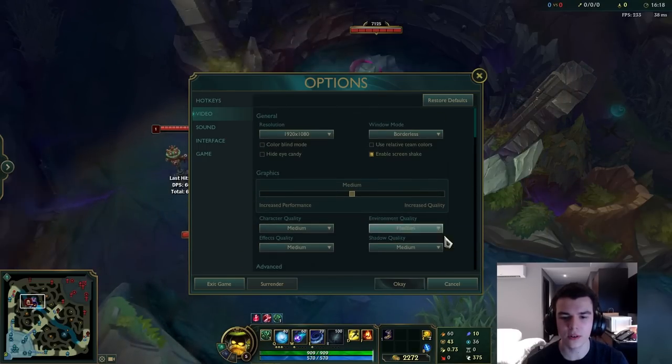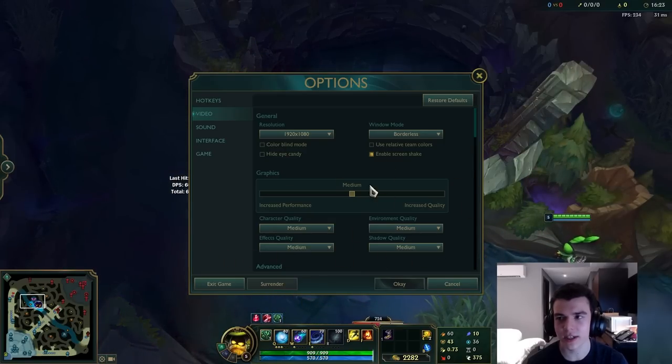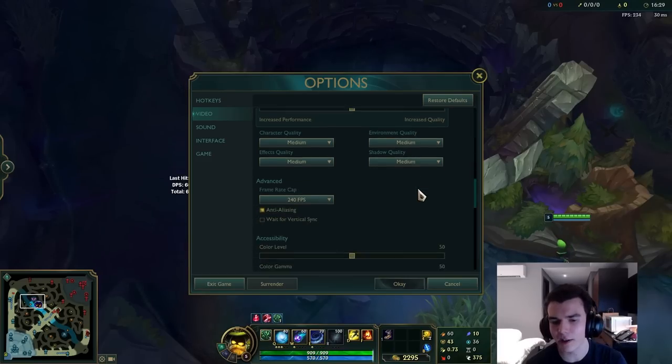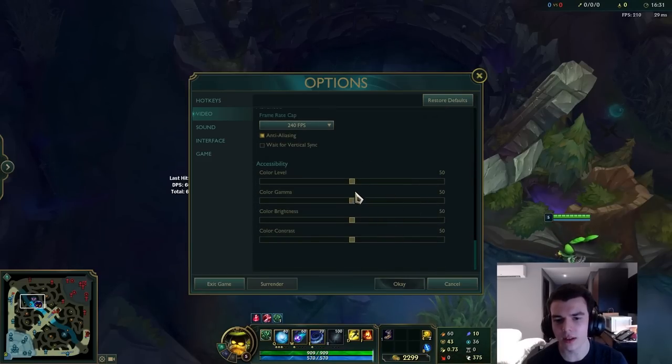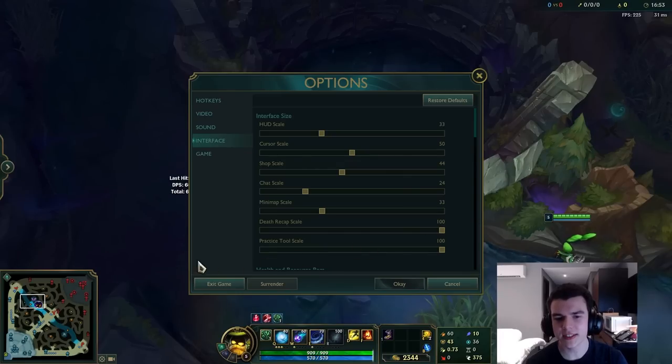For video settings, I left pretty much everything on default medium settings. I don't think this really matters as long as you're getting a decent amount of FPS. Obviously if you're lagging a lot you should set it lower. All color settings I left at default too. In League, unlike some other games, video settings aren't particularly relevant for gaining an advantage — there's no real reason to go lower for better visibility or higher FPS benefits.